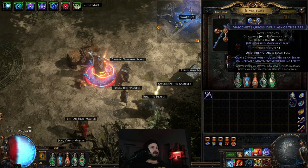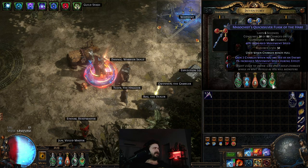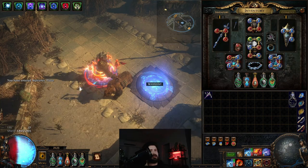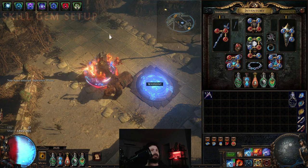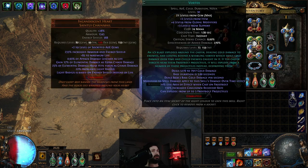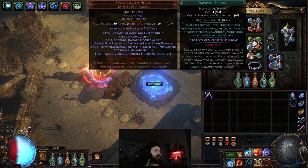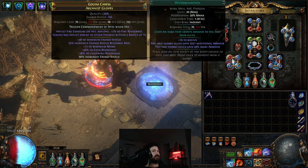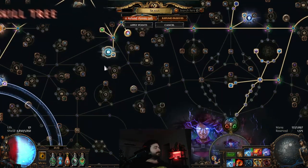I usually switch out the Quicksilver Flask for Taste of Hate when fighting bosses like Crystal King. This can take some pretty big hits — I put down another Crystal King last night at depth 400. For skill gems, the only changes I made are in the chest: Awakened Swift Affliction, Awakened Deadly Ailments, Cruelty Support level 21, level 21 Vortex — same as before — Empower level 4, and Awakened Unbound Ailments. That's it for skill gem changes; everything else is exactly the same.